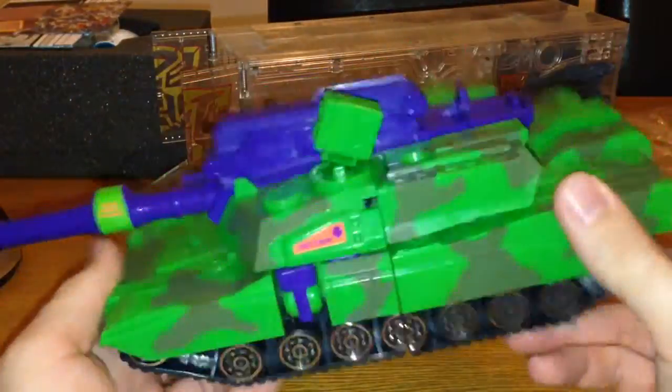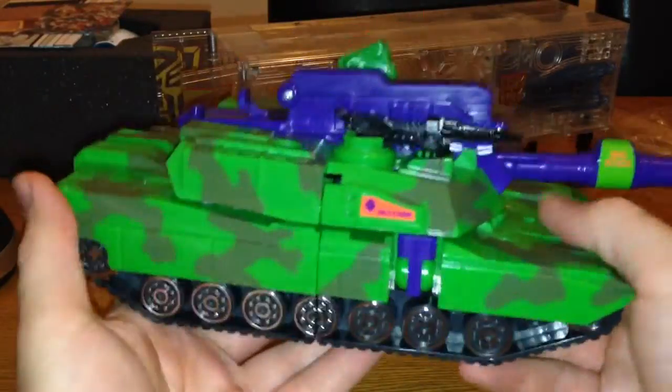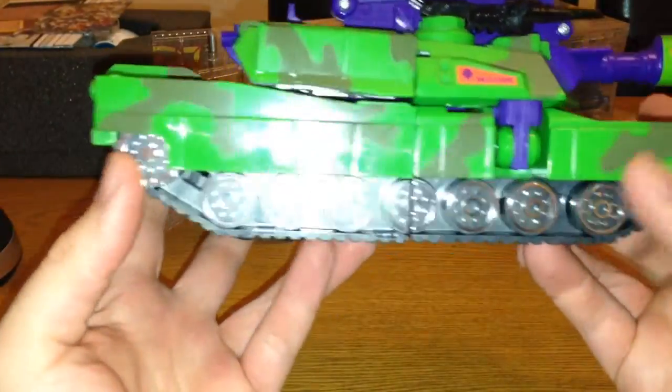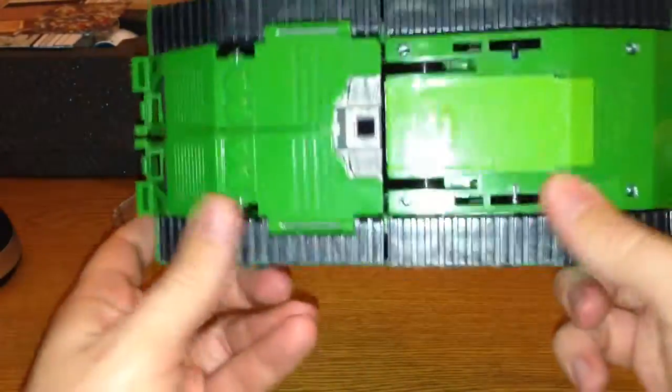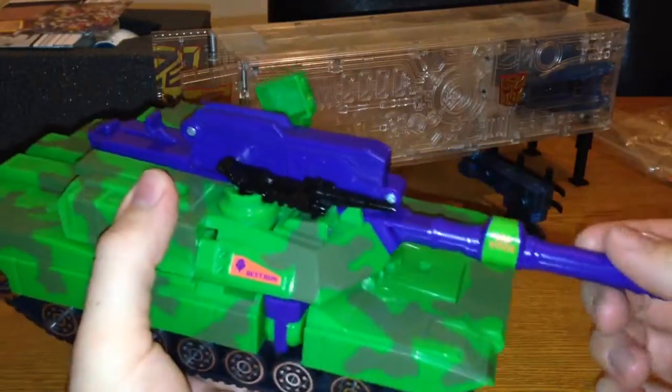You can see he's a nice bright green tank with brownish bits on him, and nice silver bits on the wheels for the tread. He's got wheels underneath as well so he does roll nicely. The turret moves up and down.